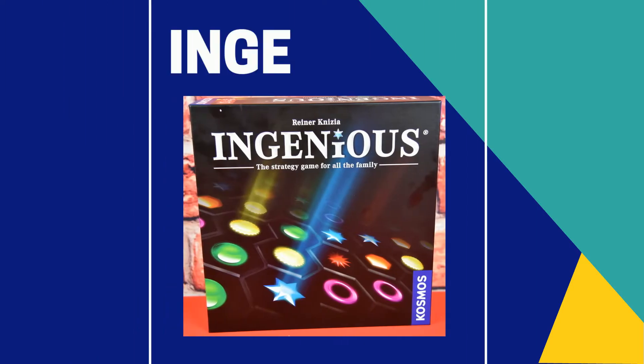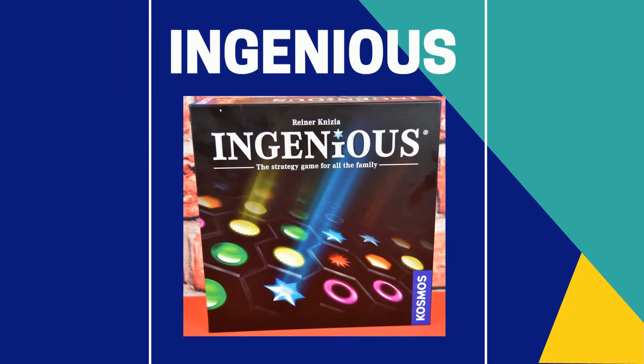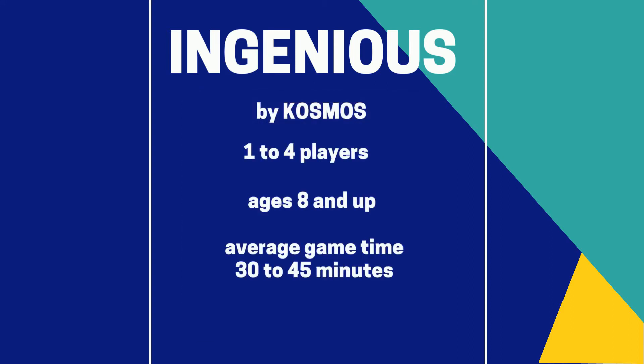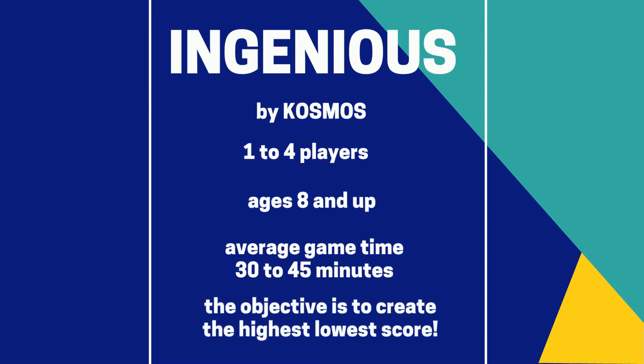This is your five minute explanation of InGenius. Let's start with the basics. The game from Cosmos is for one to four players, ages eight and up. The average game time is 30 to 45 minutes, with the objective of the game to have the highest lowest score at the end of gameplay. Sound confusing? It's not. Let's find out.